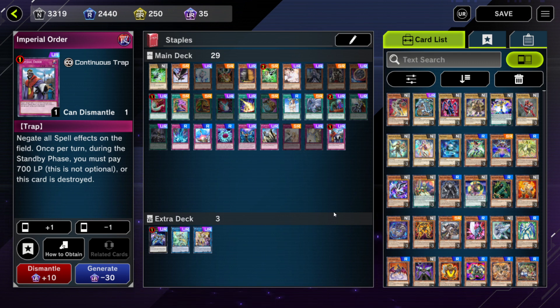Raigeki technically should be on this list, but you also get it for clearing the first mission, so I know everybody's got a copy of Raigeki. Same with Monster Reborn — also a staple, but one that everybody has.